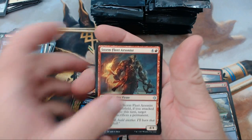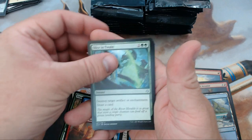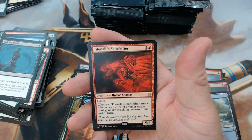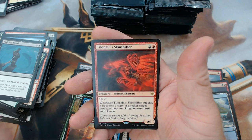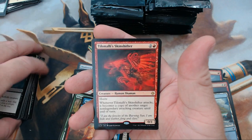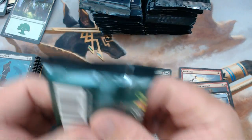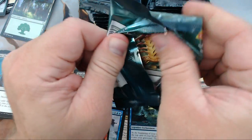We have Stormfleet Arsonist, Slice in Twain, Walk the Plank, and our rare is Tishana — Tishana's Wayfinder. I think that's how you pronounce it — I'm probably slaughtering that too. You guys would think I'd know how to speak English.